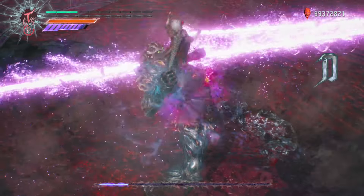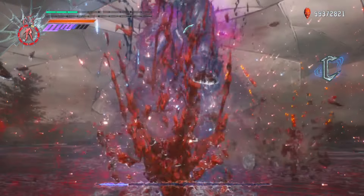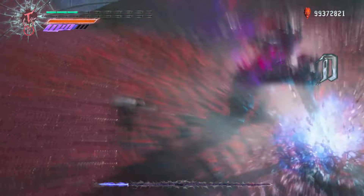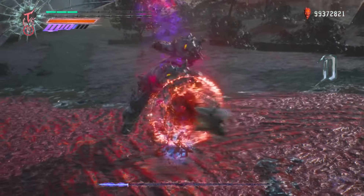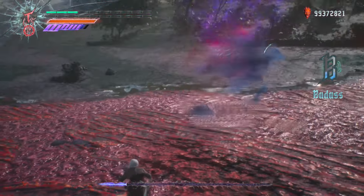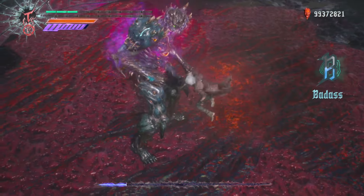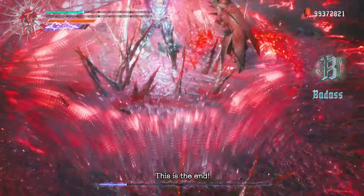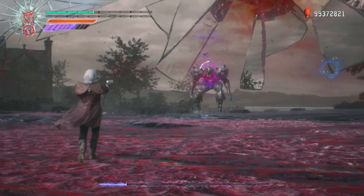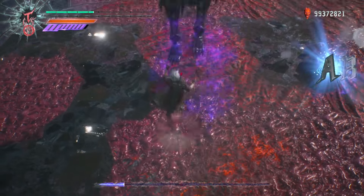A second way — arguably safer but a bit more costly — is to simply stand still and just use Royal Guard and block. It takes about a little less than two bars of DT, and as long as you have two bars of DT or more, you will be fine. Some people like to talk about how the bike could also work, which is true, but if you don't use Mustang and just use double jump on the bike, it's not particularly safe. You'd have to use devil trigger to go even higher with the third jump glide, which also uses DT — so at that point you might as well just stand there and block.